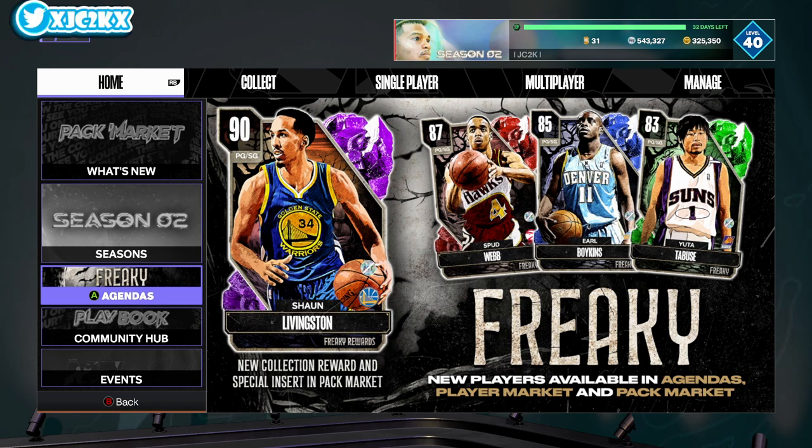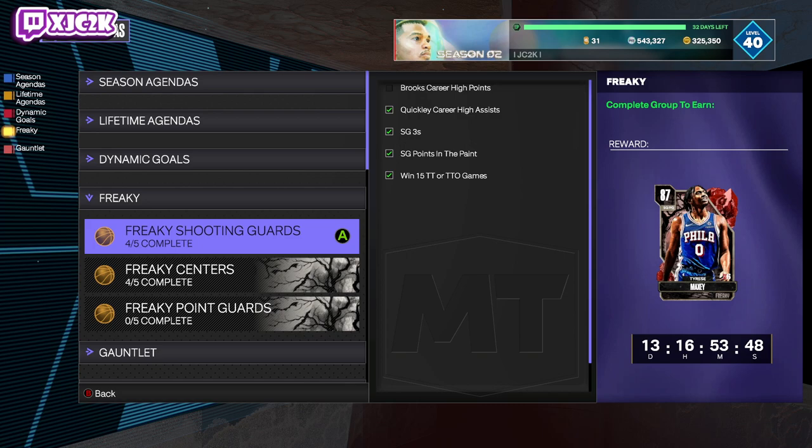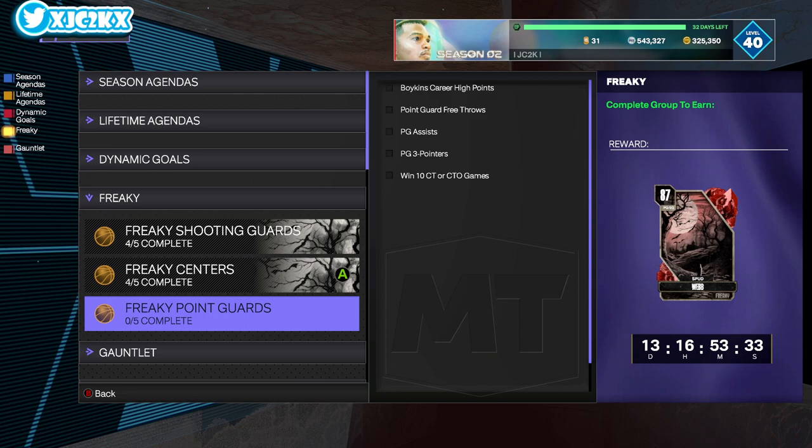We're going to start off by taking a look at these agendas. I have not on my main account actually completed either of the first two days. I do have the cards anyway because I bought them, and that'll be the same for today. Then I will exchange all of these Ruby, Sapphire, and Emerald cards for MT. When I get Maxi and Wes Unseld today, I will be selling the ones I already bought and making some MT back. I graded them as well, so that'll be a good chunk of MT.